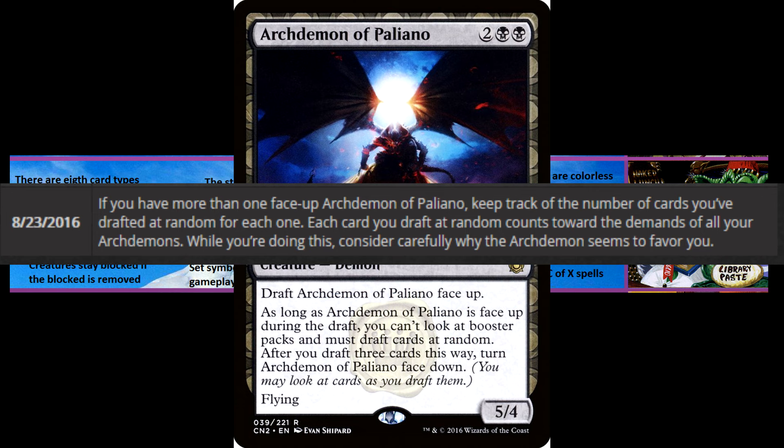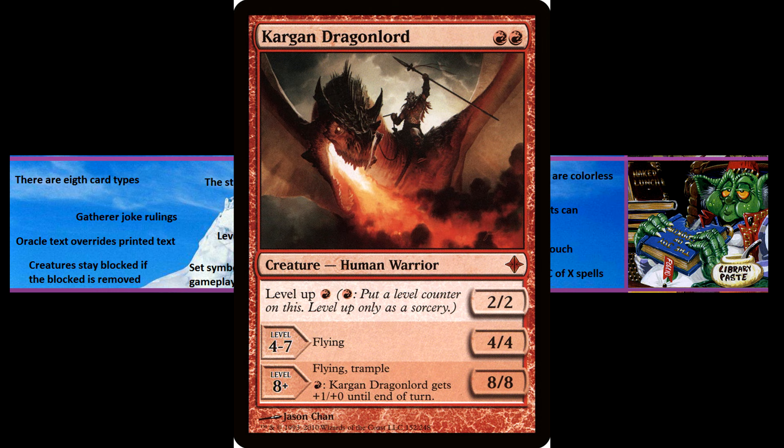Level Up starts at level 0. Level Up was an ability from Zendikar. Creatures with Level Up could place level counters on themselves, and they would then gain more abilities and better stats as they reached certain levels. The card's level is determined by the number of level counters on it, and they start with no level counters, so they start at level 0, not level 1.